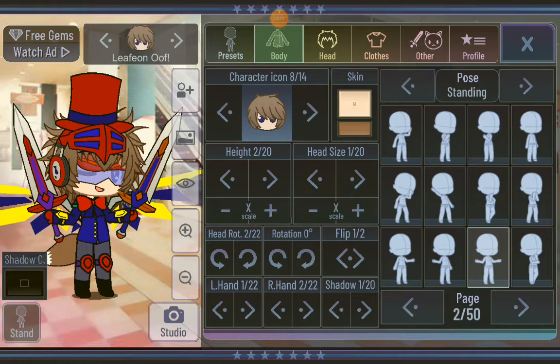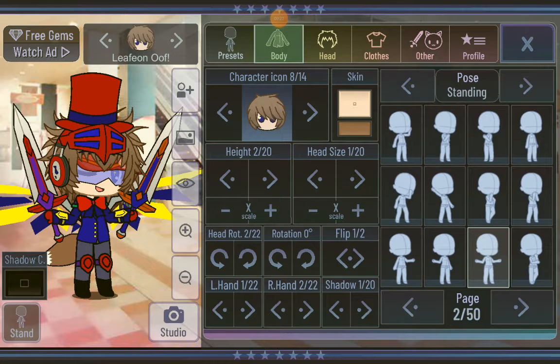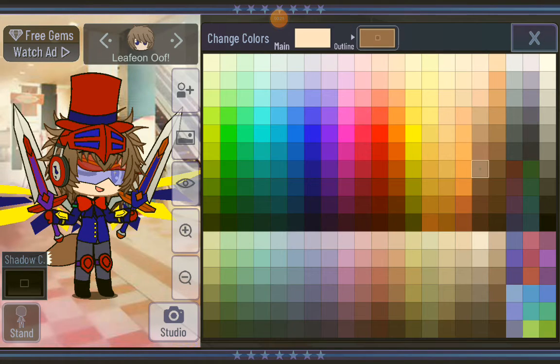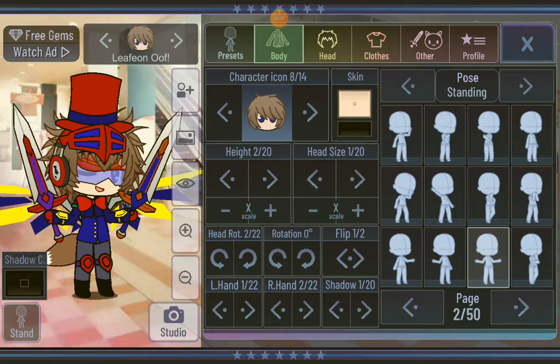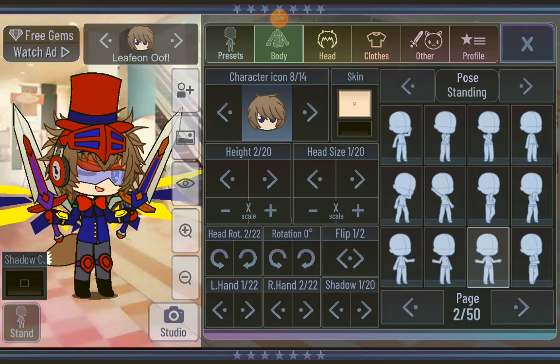First, you go to the body. You need character icon 8, this skin color, no outline. Actually, there you go — now it makes a little more sense to do all the characters. Height 2, head size 1, head rotation 2, flip, just any position you want, really. Left hand 1, right hand 2. It's actually 2. Shadow 1.